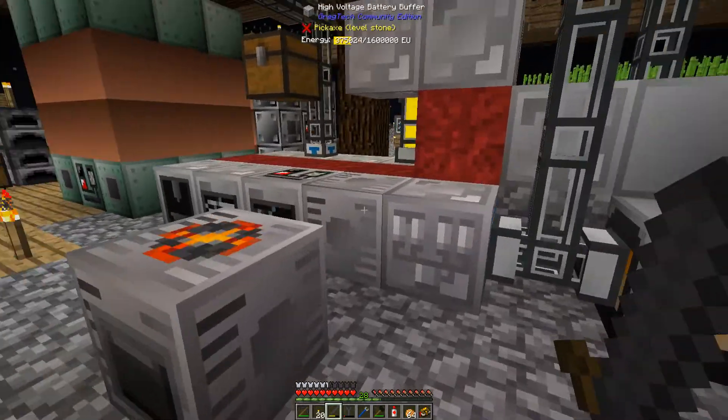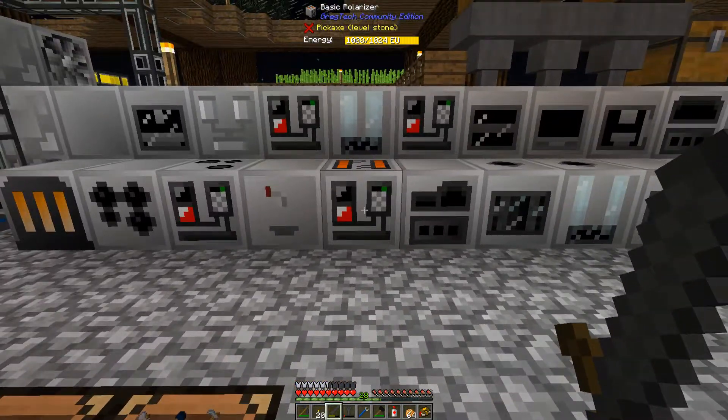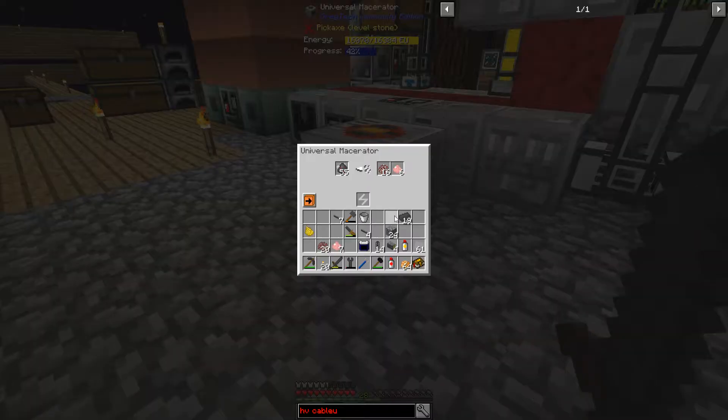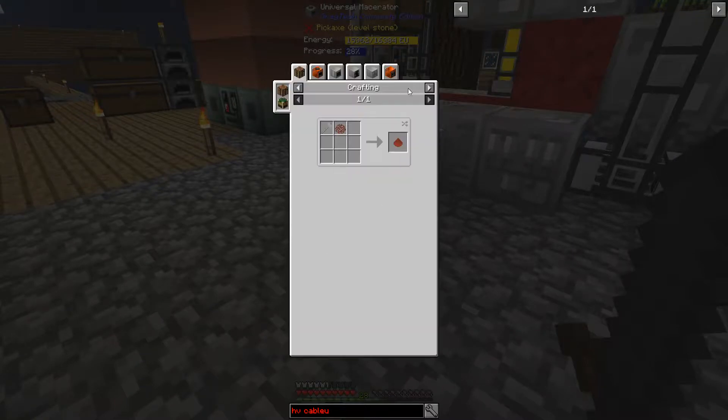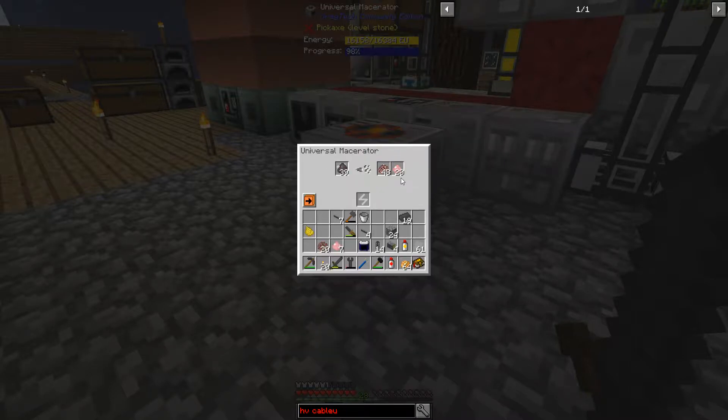Let's see what we get out of that — see how much we can actually run this without draining everything. I definitely need to work on better power. 32 ore were macerated and I got 26 chrome — so it looks like it would start another one when the output slot cleared, because when I pulled out the chrome it started going again. If you're trying to get chrome, instead of electrolyzing ruby dust in an electrolyzer at six for one, if you use the HV-tier universal macerator, I'm getting almost 100% here.